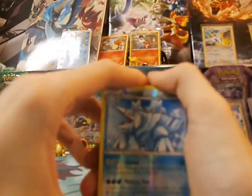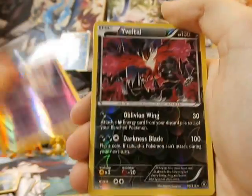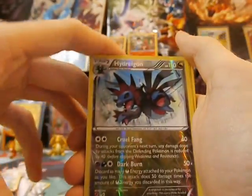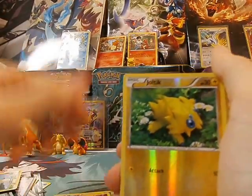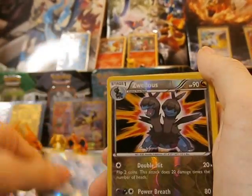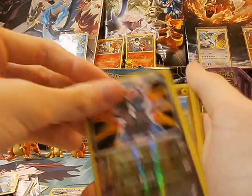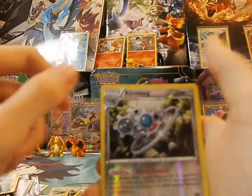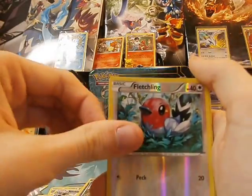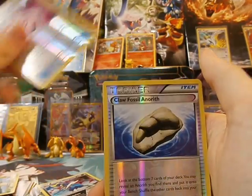We got this guy — a Litleo, a Nidoran, a Yveltal, which is actually pricing pretty good for holos. A Drayden. Two of the Bisharp. A Tangela. Joltik. Another one of the Avalugg. A Zubulos. Another Nidoran. A Shiftry. A Amoonguss. A Klinklang. Nidoking. Another Zubulos — I've got like three of those. Maritt. Rapidash. Sneasel. Another Klinklang. Ninja Boy, which I'm probably going to put in my deck. Fletchinder. Yanma. Another Yanma. Another Bisharp. Poké Puff trainer.